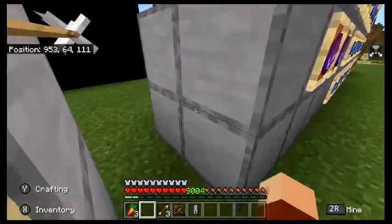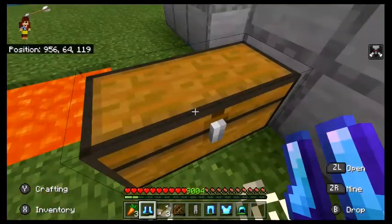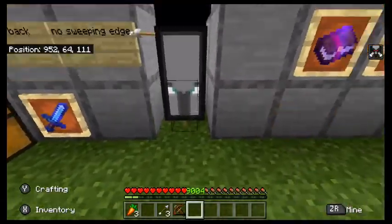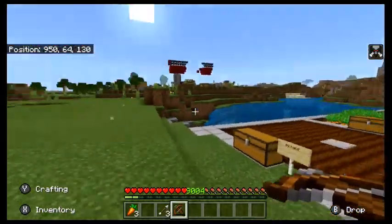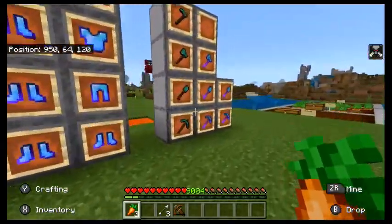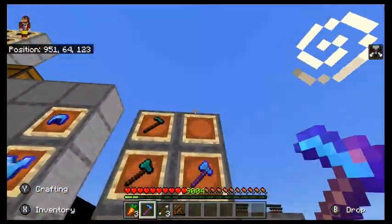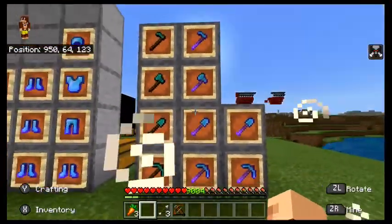Okay, got rid of those guys. It's annoying because clearly fortune does increase the amount of crops you get from harvesting them. It's annoying because the hoe cannot have fortune. That would be really cool if you could have fortune on your hoe and it would increase the amount of crops you got from harvesting. But no — it's only the pickaxe, the shovel, and the axe that can do that.